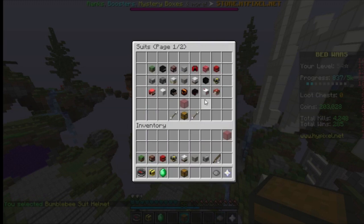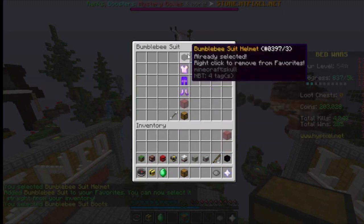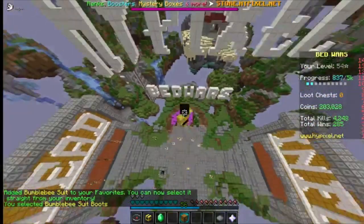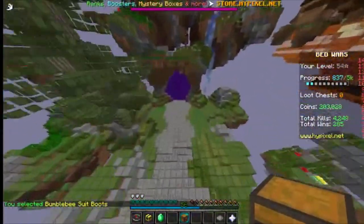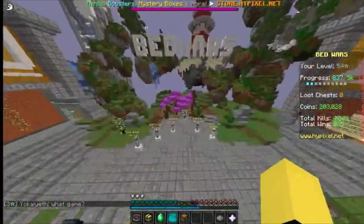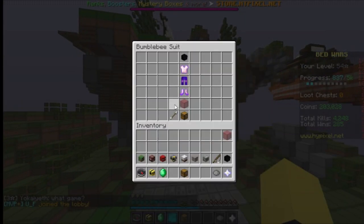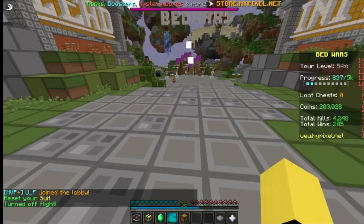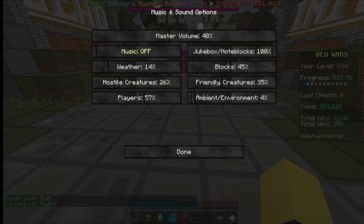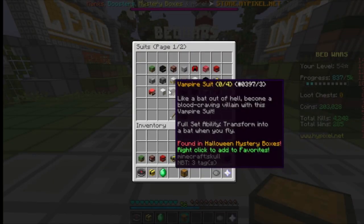We can go ahead and buy that, add it to favorites, and look at that — oh shoot, the bass is killing my ears! Oh my gosh. Well guys, that is what happens when you have VIP. Let's turn that down, it was really loud. 203,000 coins — dang, what the heck.